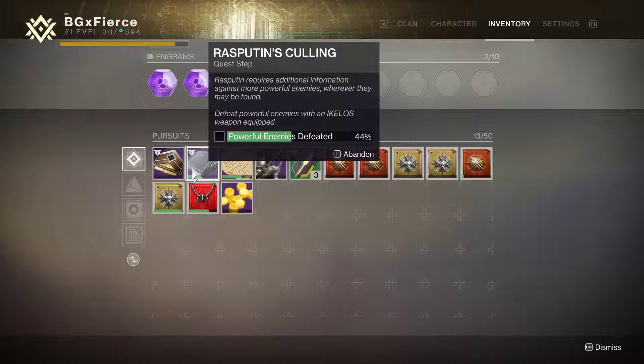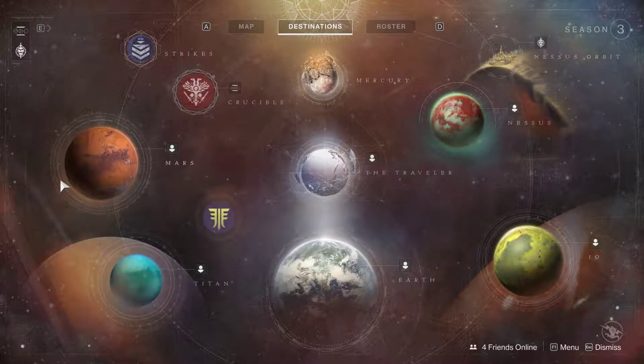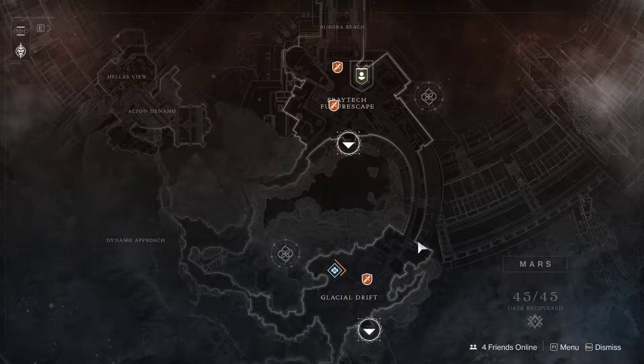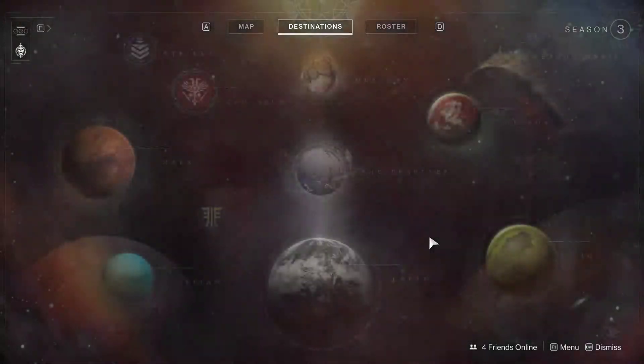There's another step after it and I think you have to kill around 200 Hive or something like that, and then you have to kill I think 125 Cabal with precision headshots. For that, I just went up to the Glacial Drift and there's a lost sector right there with a ton of Cabal where you can get headshots.